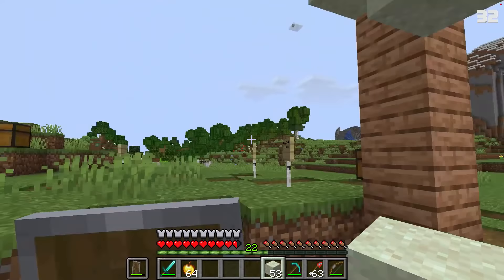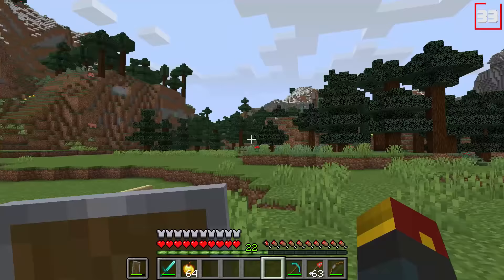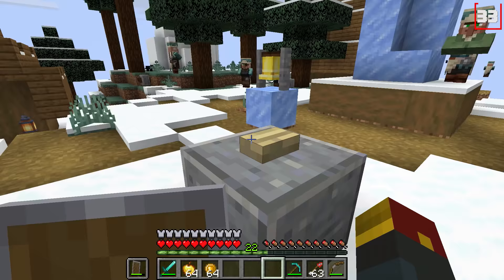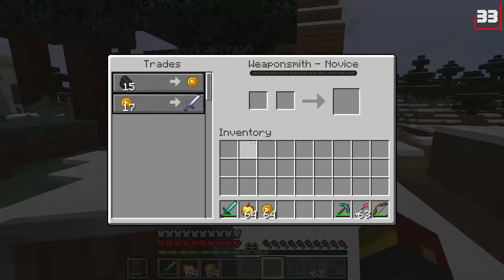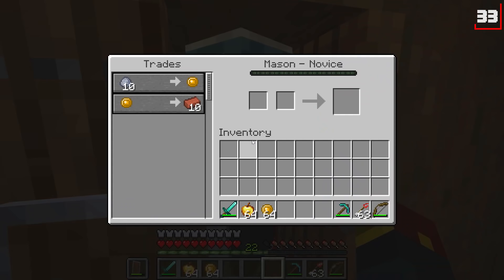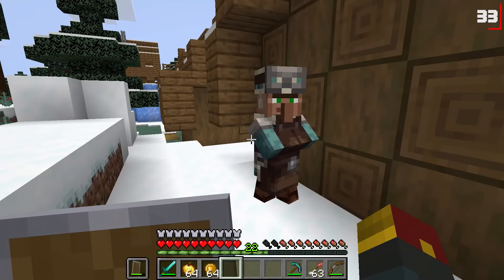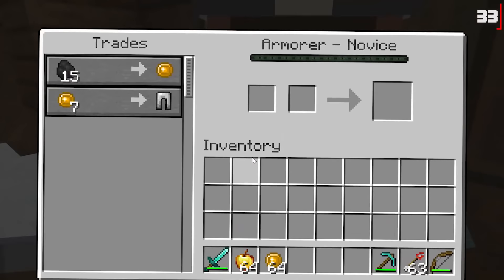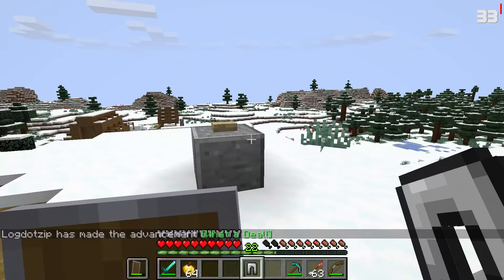Number thirty-three is coins. Notch said he wanted to add coins because he liked them. For this example, we've got a village where the villagers don't trade in emeralds — they trade instead in coins. What a different world it would have been if we had to trade clay for coins and coins for bricks. Those are some nice pants — keep the change, man. They're not lucky pants, but they'll do.